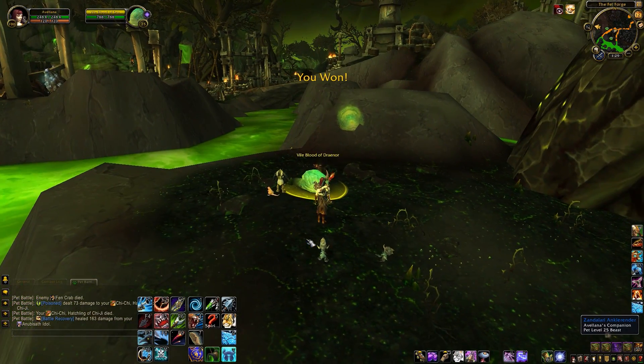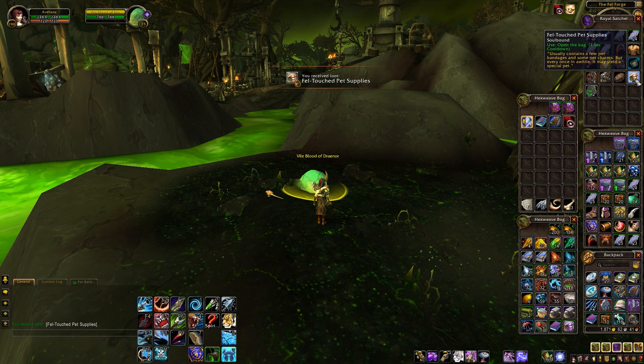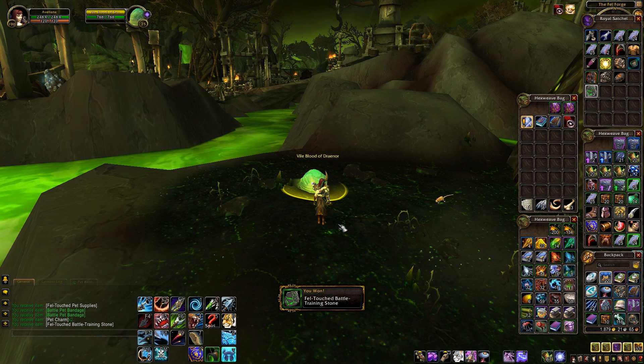We're done! Let's check out what we got in our bag of Fel-Touched pet supplies. There's a Fel-Touched battle training stone, which is one of the reasons I'll keep doing these dailies. Those add five levels to any pet, so they're a little more efficient than the ones you get from doing your Menagerie daily.